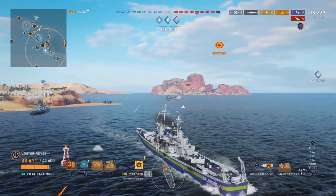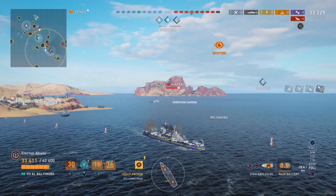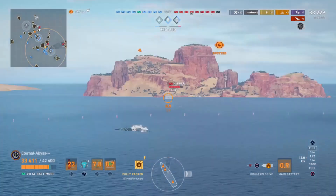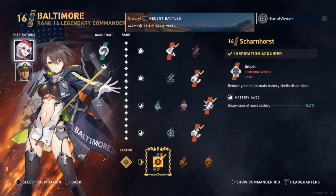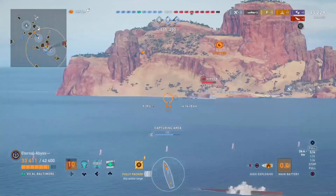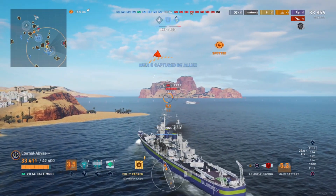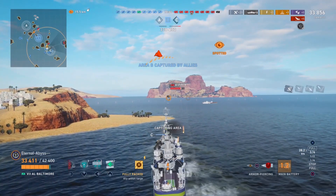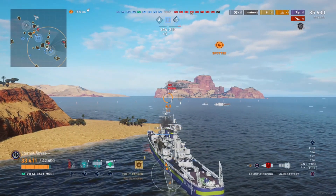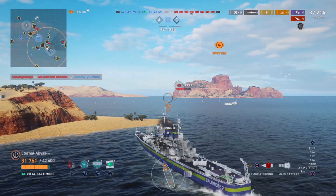I'm quite surprised he got some overpens against the Belfast considering his commander traits. Commander-wise, he has taken the Azure Lane Baltimore commander — which is why we're hearing a Japanese commander voice in the background. She's ranked up to level 16 Legendary 2. The skills he's using are Burning Down XXL and Igniter, which is why he uses high explosives quite a lot, as well as armor piercing. He has also taken AP — or Absolute Ammunition — a unique skill for the Azure Lane Baltimore commander that improves the armor penetration of AP shells by plus 7%.